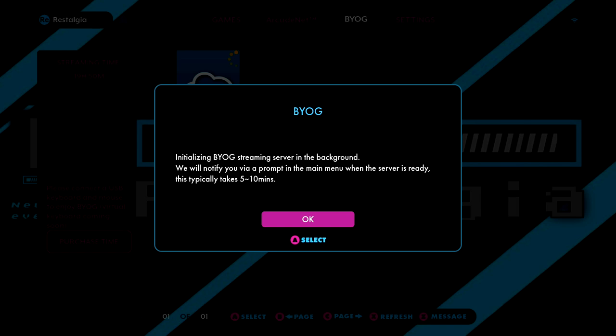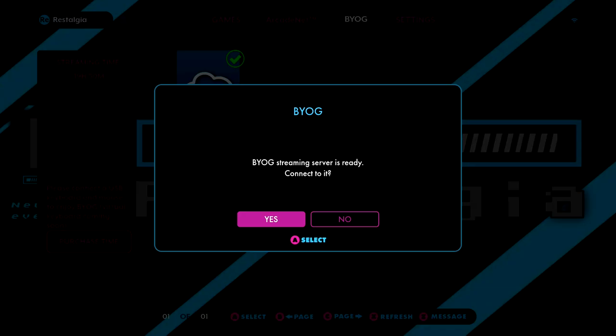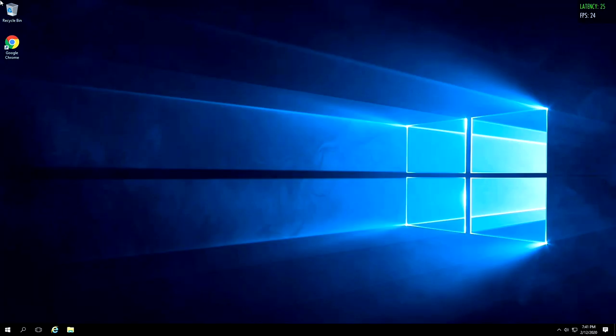Now for the very big feature. If you go over to the BYOG section, where you previously had a Steam app, Origins app, Blizzard app, and Epic Games app all visible separately, they've actually consolidated everything into one single application now labeled Cloud BYOG. When you click on it, it may prompt you that it needs to set up the server, which could take up to five minutes. They allow that to happen in the background, so you can go do other things and come back to launch it. This is essentially a beta or precursor to the MGR — My Game Room — feature, which is like a server-based computer that you can install games on and play. I've got mine launched up right now and I'm going to look at the specs.